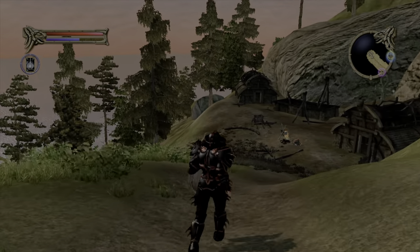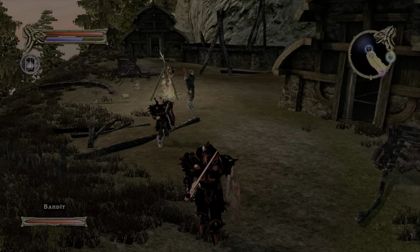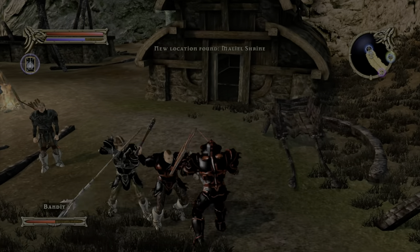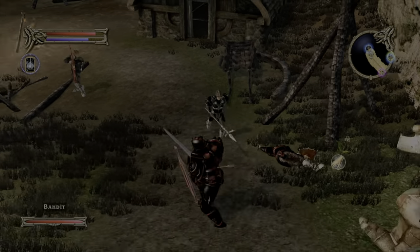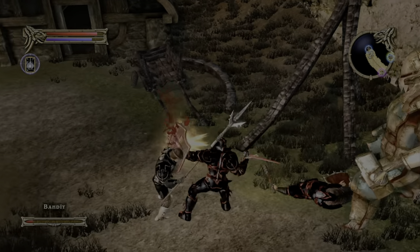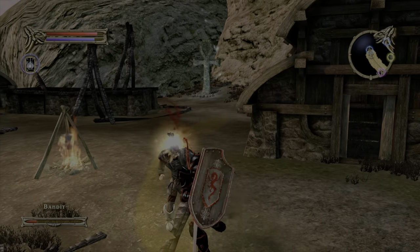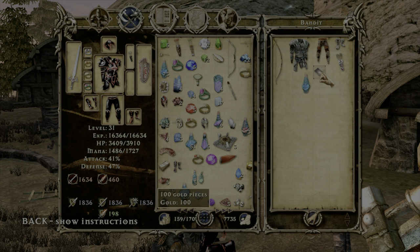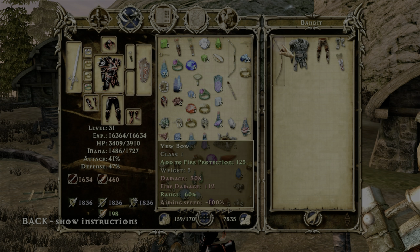All right, who do we have here? That looks like his weapons might be a slightly higher level. Definitely a higher level of bandits. Check out the armor they're wearing. I'll probably be able to stack that with my armor. Let's get inside. Let's start a round. Let's go.